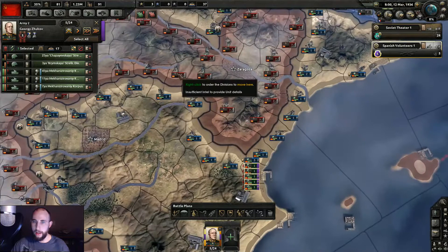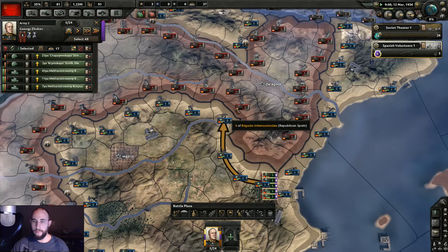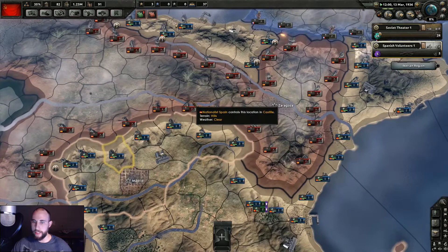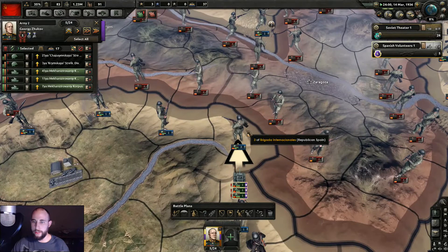Let's try and break through right here and then take the capital. We'll move all of our units over here for now — tanks should move fairly quickly. These are all hills so there's really not any place better than any other; it's just the mountainous region of Spain. I probably should have brought some different troops, but I really want to get the tanks experience. You can get a load of experience from this Spanish Civil War.